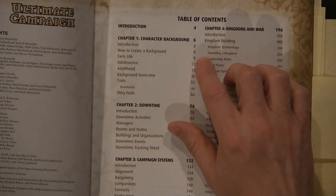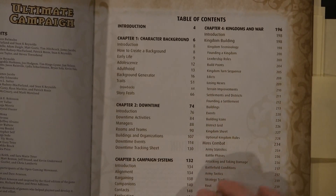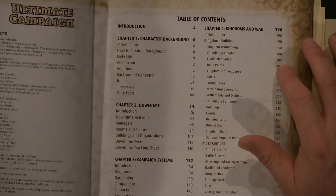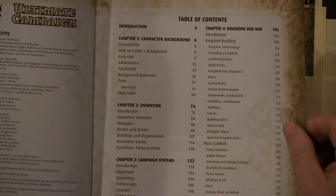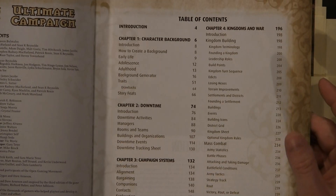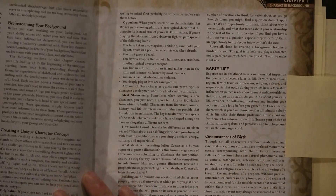There are four main parts: character background, downtime, campaign systems, kingdoms, and war. We're just going to jump right in because there is a lot of content and I'm going to cover as much as I can without boring you.